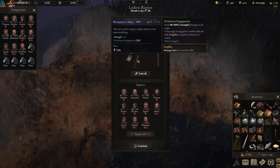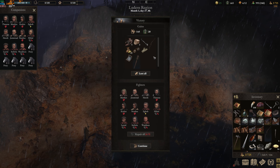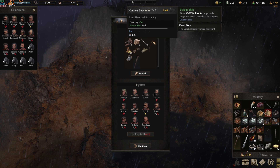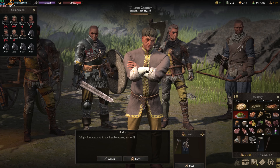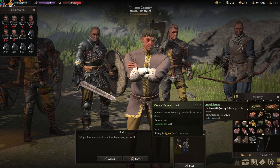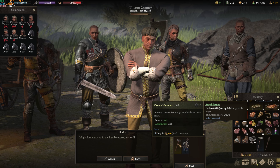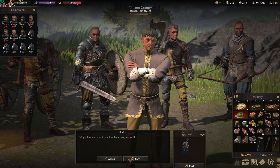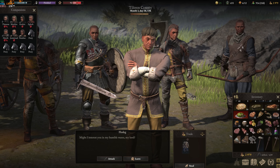If it feels too difficult to farm enemies, you can also do training missions and check wandering vendors for upgrades — you can find some pretty rare stuff with them. The level of items they sell will match your highest-level character. I recommend doing both: just roam around, do stuff, and check all vendors for gear upgrades and rare materials.